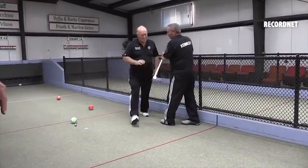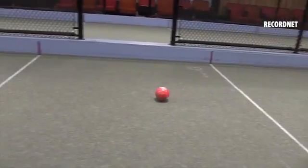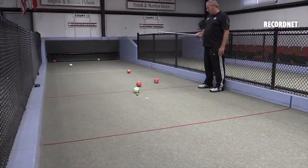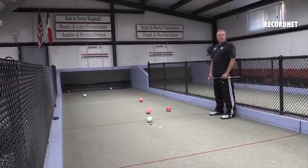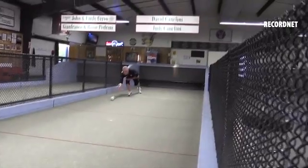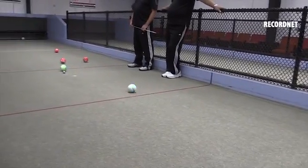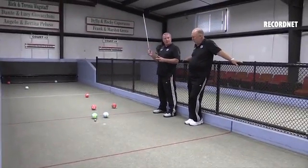He's got one ball left, so he's going to wait. The green team has one point right now because it is closer than the opponent's balls. The green team has one more ball to play, so they can actually make two points this frame if the player can get his ball closer than the nearest red ball. He's going to lag the ball, try to get it closer. That's two points.